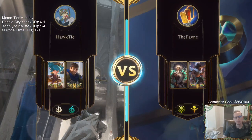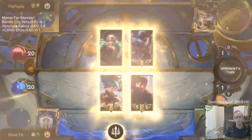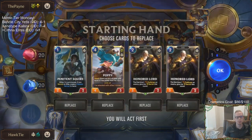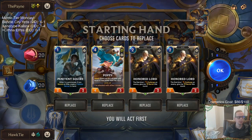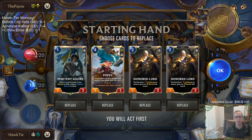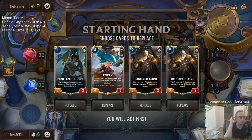Yeah, I should have killed the two-one. If I would have killed the two-one and then led with Grand Plaza exactly how I did, we still would have lost. They would just recall the Garen. If I would have killed the two-one and also led with the Penitent Squire instead of Grand Plaza — which yeah, I would not have done — but if I would have done that, then we could have stayed alive. I don't know if I need this second Honored Lord — I guess Honored Lord's a good card.